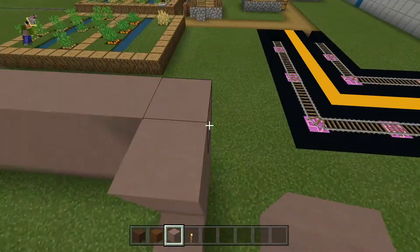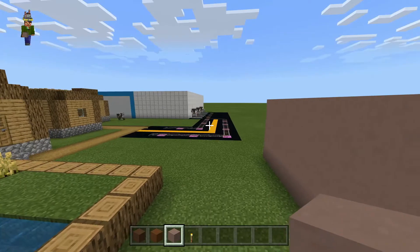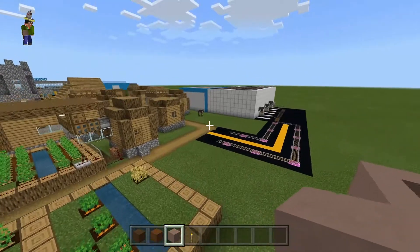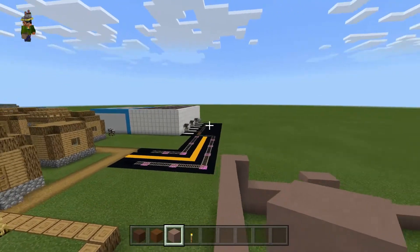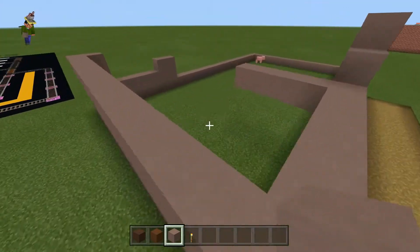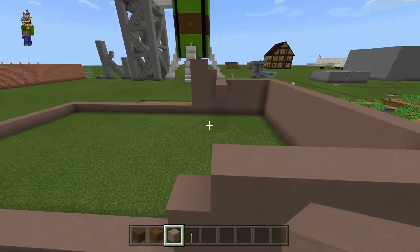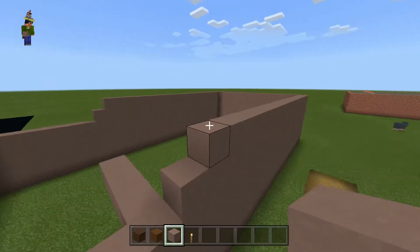I'm going to do kind of what I did over here — build a little parking pad and send the trucks straight in. These trucks aren't technically supposed to go to the houses directly; they're supposed to go to the post office, which will then distribute them out to the houses. That's how I'm going to have this work. I'm just going to build up all the walls now and then come back and show you the next bit.